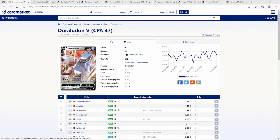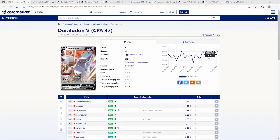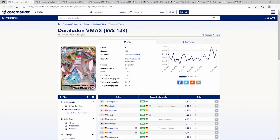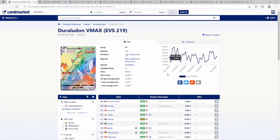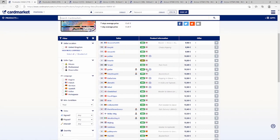Now taking a look at Card Market — the European equivalent of TCG Player. My friend Andy helped me navigate it. Cards are listed in the language they're printed in, and English ones are a little more expensive. For Duraludon V, listings are about two-fifty to four euro in excellent or near-mint condition — that's really great. The Duraludon VMAX on TCG Player is going to be twenty USD, but on Card Market the first English one is five euro, with others at five-twenty-nine, six, six-fifty, seven.